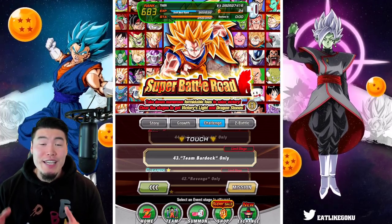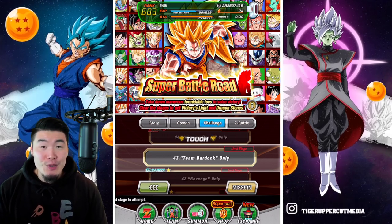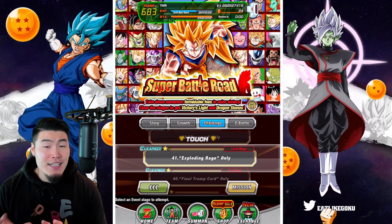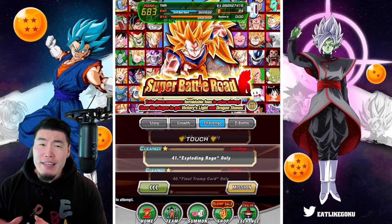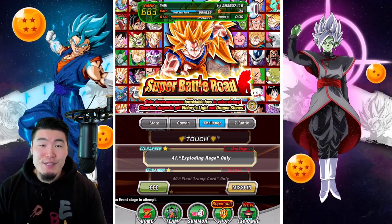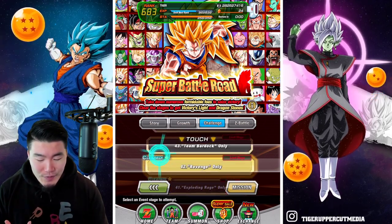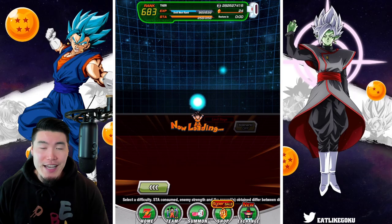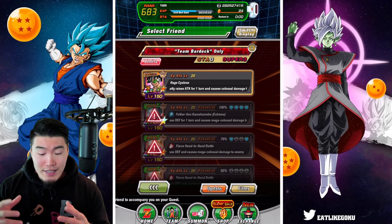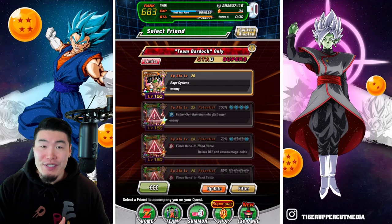At this point we have taken down two out of the 10 new Super Battle Road stages on Global, namely Revenge and Exploding Rage. Honestly, neither of them were really that bad. But at the same time, we did have the STR LR Broly on both teams, so it was kind of to be expected.